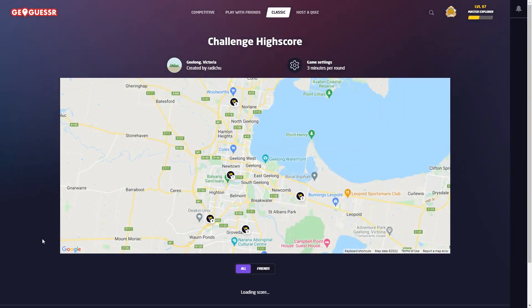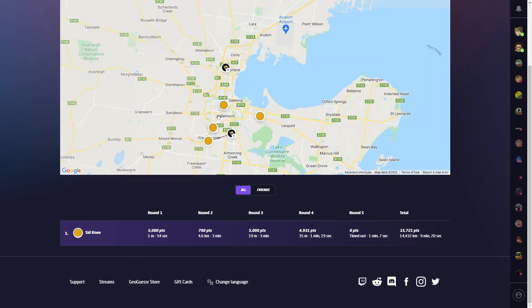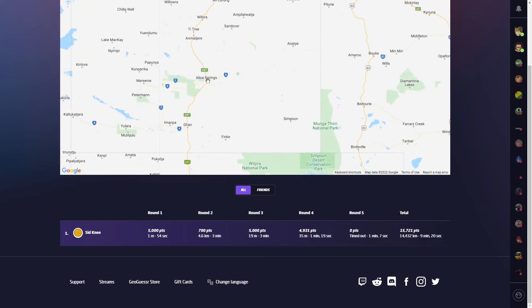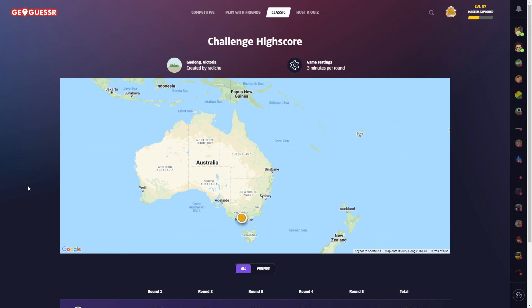A bit of an annoying way to end the game. We're going to have 5000 to 790 or 5000 to 4931. We definitely got some more points there — not sure how many, but anyway, 15,721 total. As I said, that was the country Victoria one. I think I'll do Alice Springs next — yeah, definitely Alice Springs. If you have any places you want me to do, just suggest them in the comments. Bit of an annoying way to end the game but it is what it is. Catch you all in the next one — see you guys, bye!